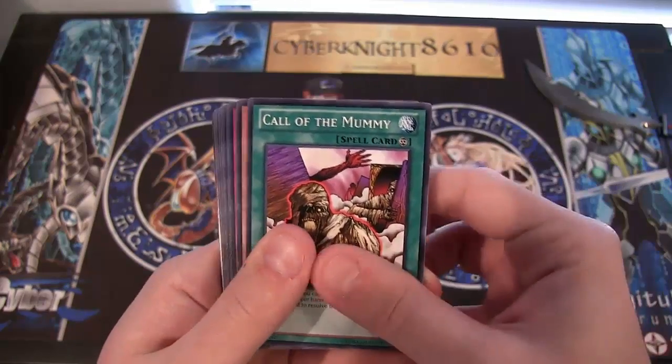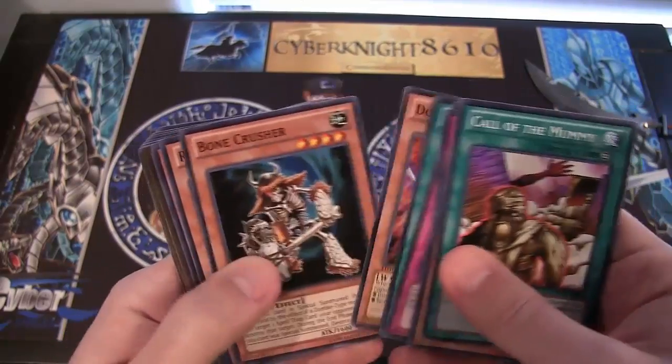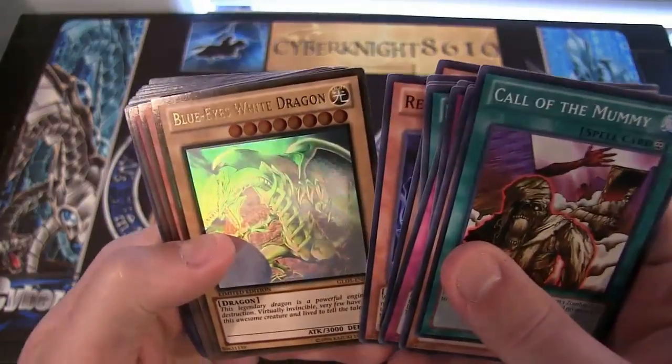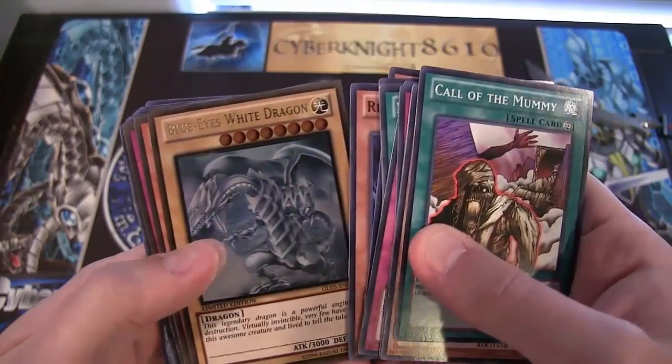We have Call of the Mummy, Vampire Lady, Hidden Spellbook — I'm going to just name a few. Don Zalug, that's pretty cool to see him. I believe the gold rares are in the middle, so I probably should have put them in the back. And we have Blue Ice White Dragon, Ghost Rare — looks freaking awesome. The ghost golds look pretty neat.